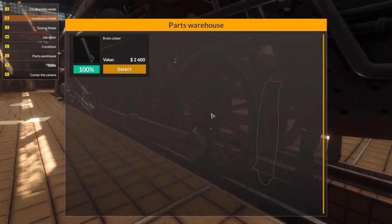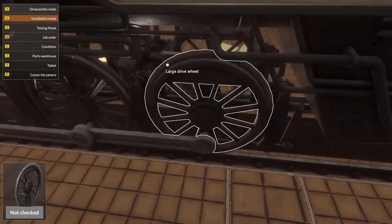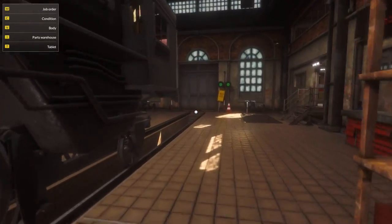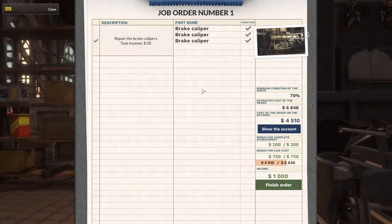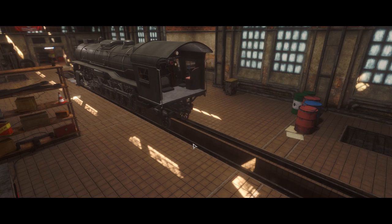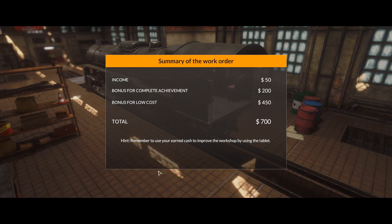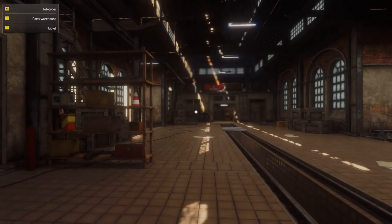I believe Playway is the publisher — is it Red Dot? I think it's Car Mechanic Simulator, so they'd be the developer there for Car Mechanic Simulator. Income — wow, $50. Getting rich quick here.